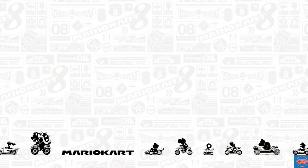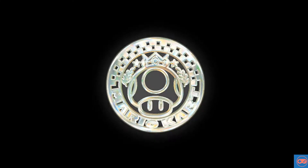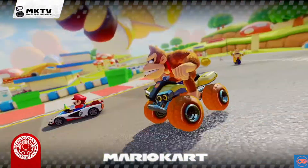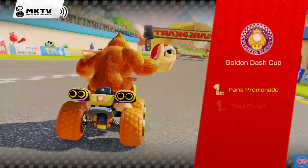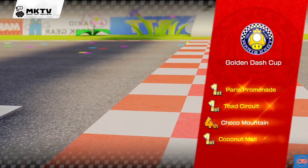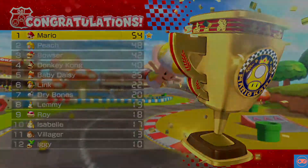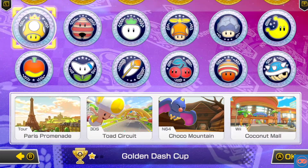We got stitched up on Choco Mountain by Peach — she's a problem. Waiting for the results screen — Paris Promenade first, Toad Circuit first, Choco Mountain fourth because we really got that wrong, then Coconut Mall first. Gold trophy, Mario up on top with 54 points. That gives us an excuse to do another cup, so we jump straight back in — Grand Prix 150 mirror mode, using Mario again. This time we're going to the Lucky Cat Cup.